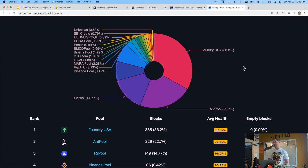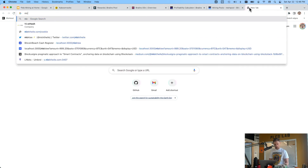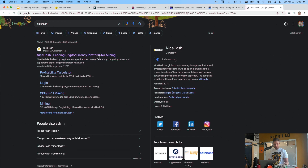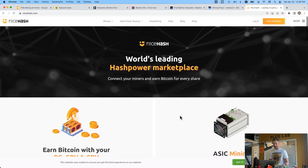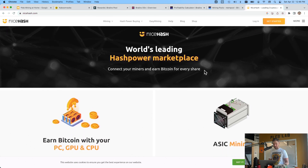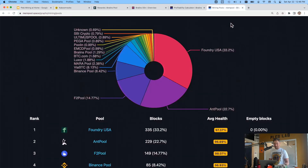There's also a tool called NiceHash — it's kind of a marketplace that tries to get you the best mining rate. They do offer Lightning payouts, which is cool. However they have a KYC requirement, so if you care more about privacy than maximizing income, I wouldn't recommend it. If you're more about the money than privacy it might be an option.